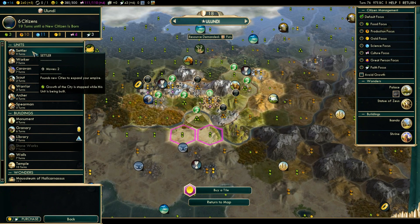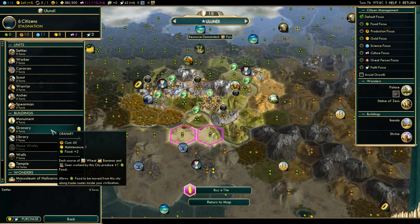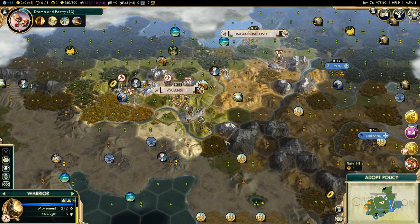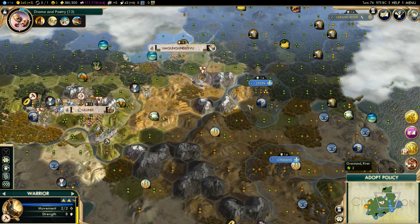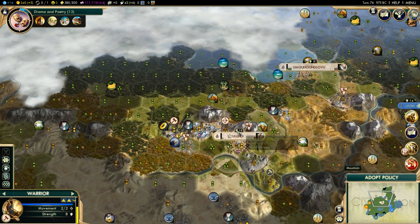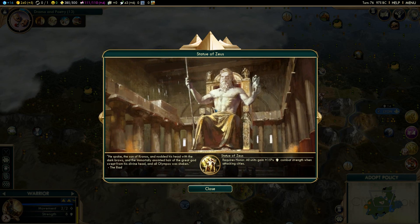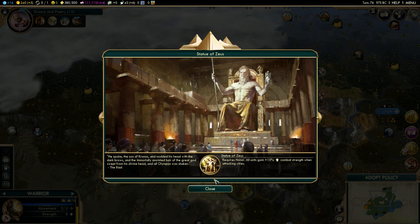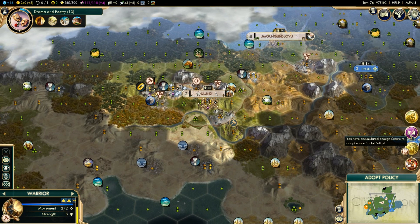In Ulundi I want to actually go for a settler. After that I want to make a caravan just in case France does attack me — then I'll have a trade route and extra income, because right now I'm getting my income from France and relying on them, which is bad since they are our enemy. We had production available in our capital and we completed the Statue of Zeus — this is going to be amazing for when we start attacking cities, as it gives us extra combat strength when attacking.